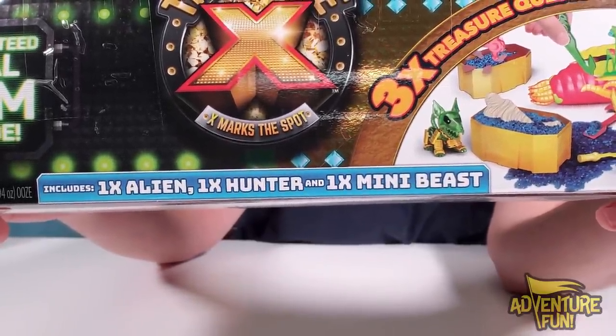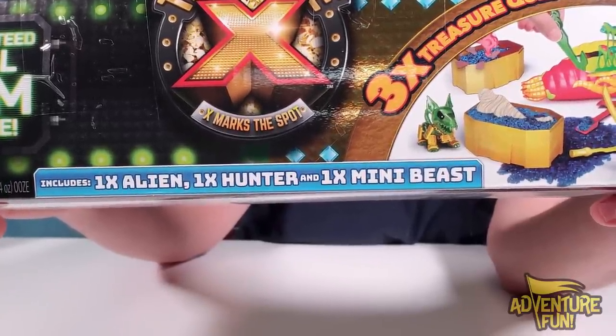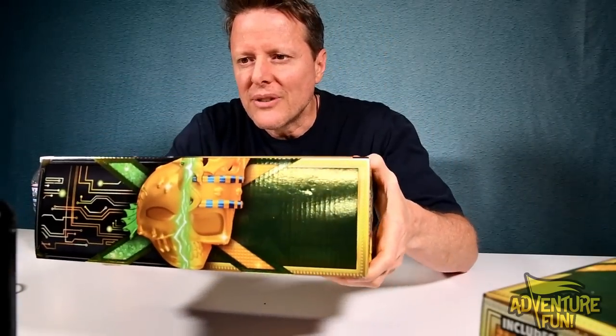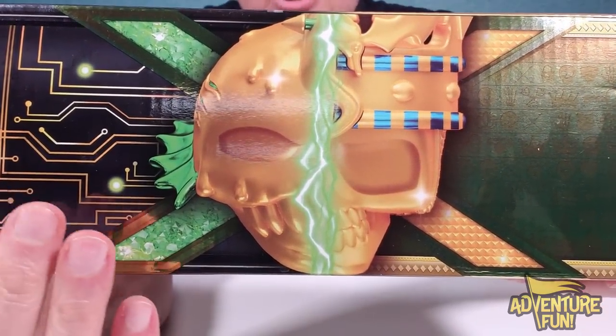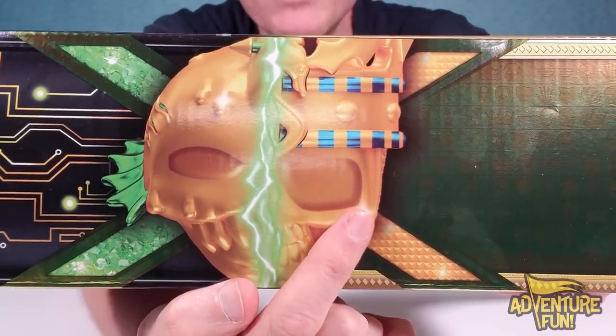The alien swallowed a Galactic treasure hunter, so it's actually going to be two — an alien with a treasure hunter inside, plus another hunter, and plus a mini beast. So up at the top, you got a picture of the king versus the alien. You got the alien over here with the circuit board — space stuff, electronics to jet around — and then you've got the king that you're looking for in here.